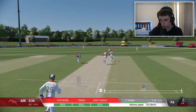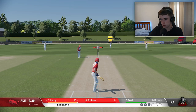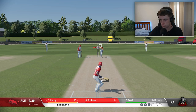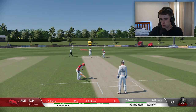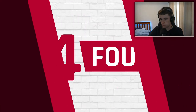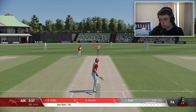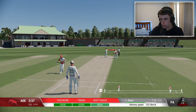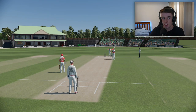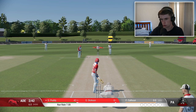Driven straight down the ground — that should go for another four, slowly drifting down. It's down the ground again, probably no need to run but just in case — another four. Like a T20 match right now. 34 off 15, and I'm the only person scoring runs for Adelaide — pretty disappointing. Driven down the ground again.